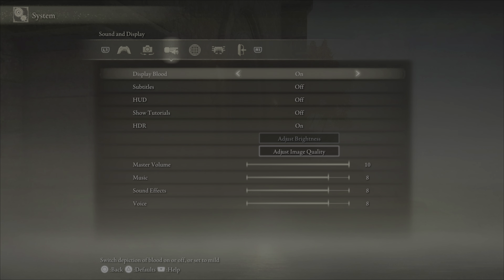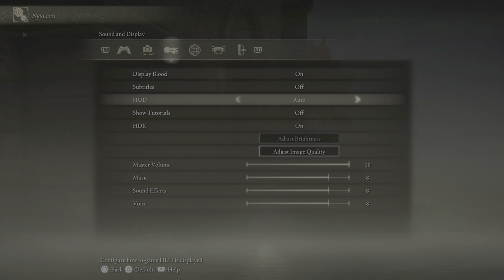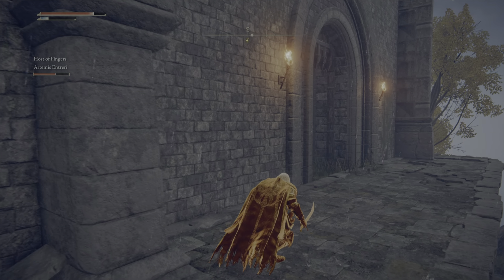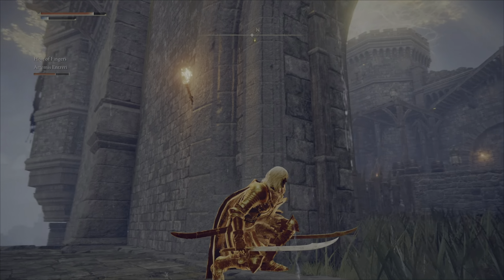I am out of health. I just have to be extra special careful and use my bow. I am going to put on my HUD for this part just so I can be extra special careful.